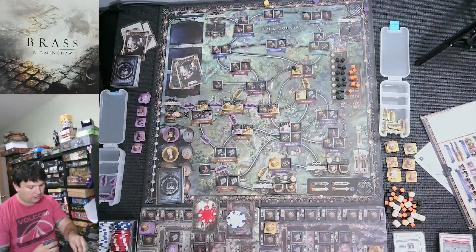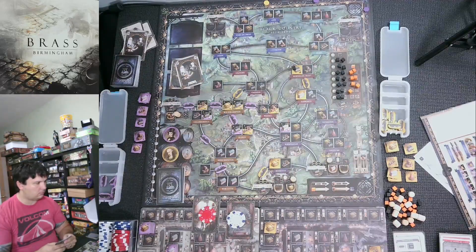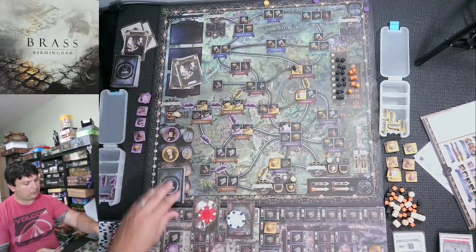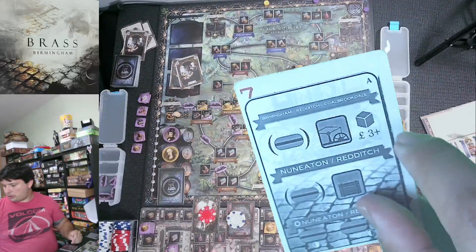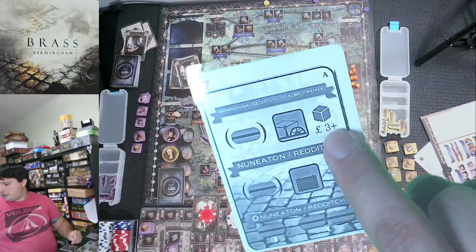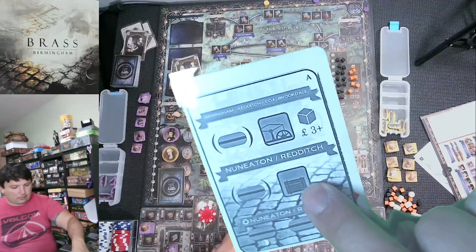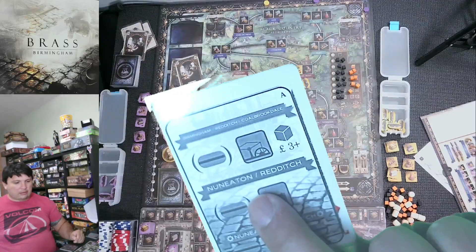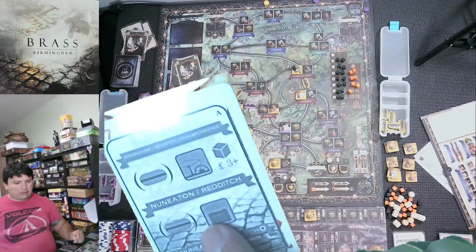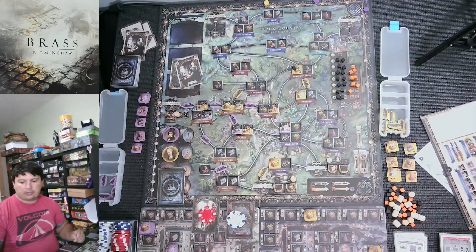Draw two: Nuneaton and Kidderminster. AI — he's looking at Kidderminster. He has a level-three building available, and the link for coal actually he needs. He places it at Kidderminster — costs 16 but that doesn't matter. One coal from market (he can't reach his zone), and he uses my iron because that's on the board, which flips it for me — giving me two income steps. For his second action he sells. He has two buildings that could sell: his cotton mills.